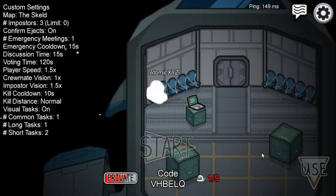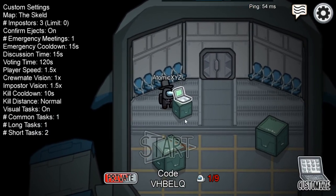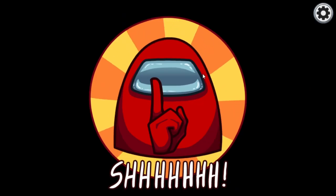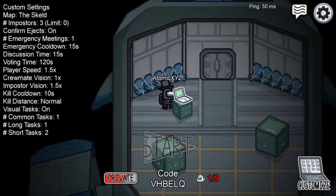So we're gonna press confirm, and once it fills up to exactly nine people that's when you press start. This is basically just simple math — you might get imposter, you might not, it really depends. As you can see, I just became imposter, and yeah that's basically all you gotta do.